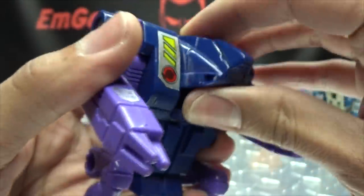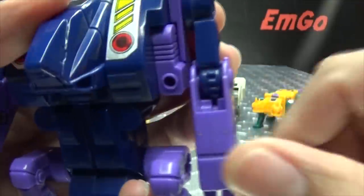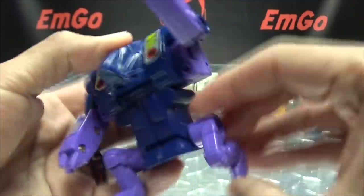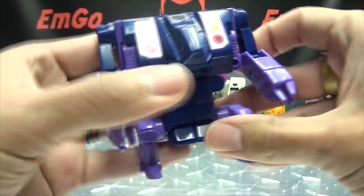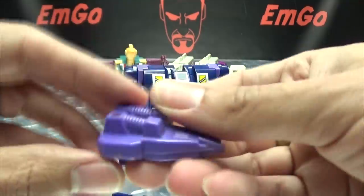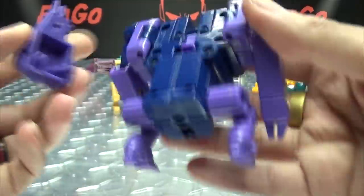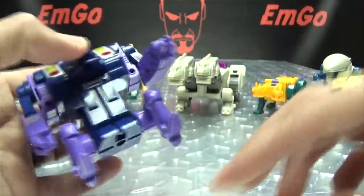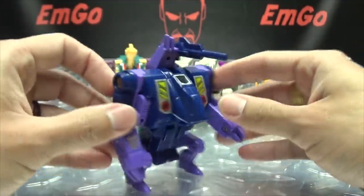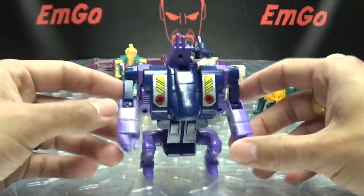Articulation-wise, his head can move up, his arms can rotate, and he does have an elbow — kind of a soft ratchet deal — so you get some swooping action there. His legs can rotate as well. He does come with his own weapons: a little backpack and a gun. You can plug the backpack onto his back and peg the gun into the side. There he is with his weapons, and that's it for his monster mode.